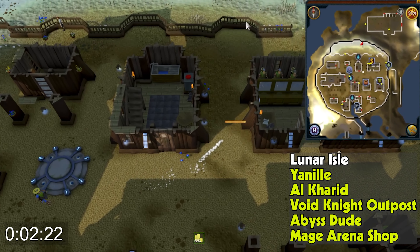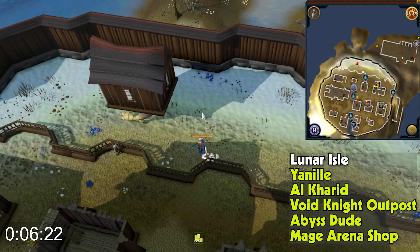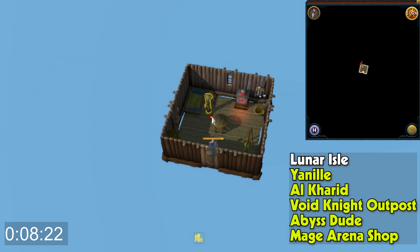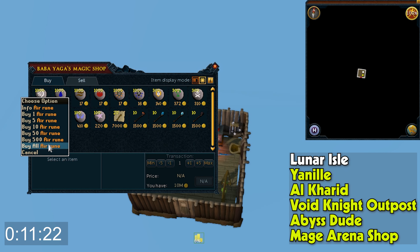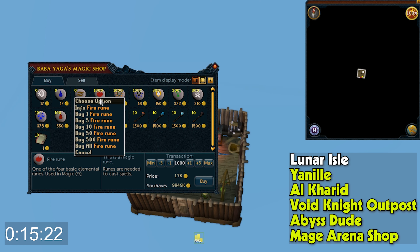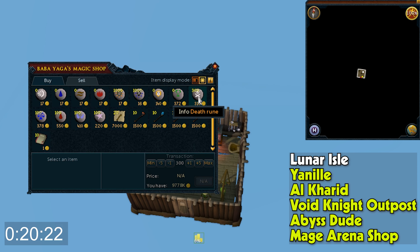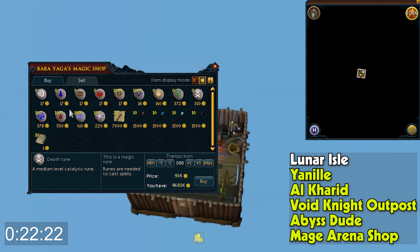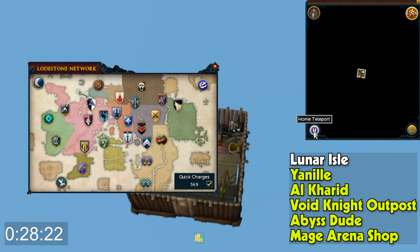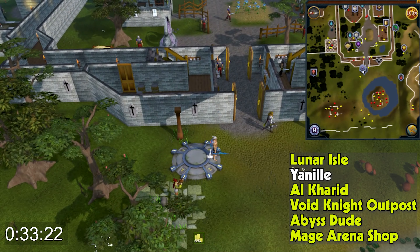We're going to be doing a rune shop run today, starting at Lunar Isle and running over here to Baba Yaga. We're going to buy every rune except for mind and body runes — they net about 2k profit right now, but that may not hold in the future. Law runes are currently a loss, so not worth it. Definitely check the prices for whenever you're watching this video.